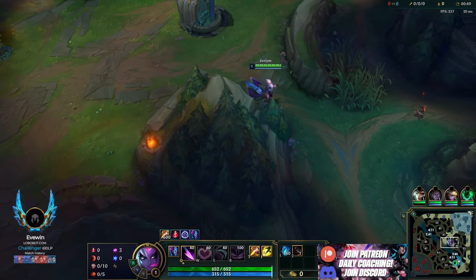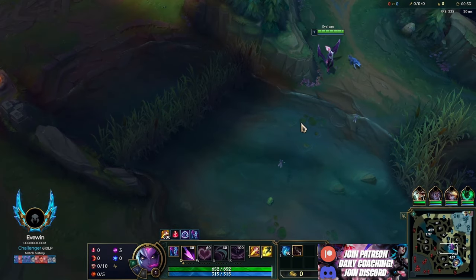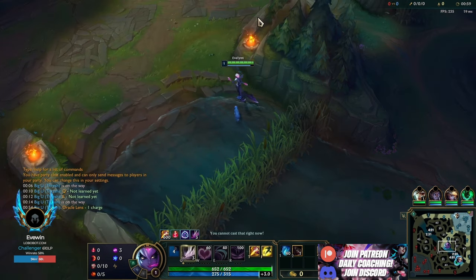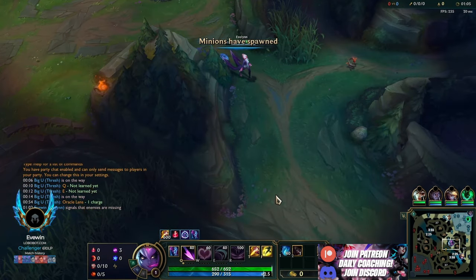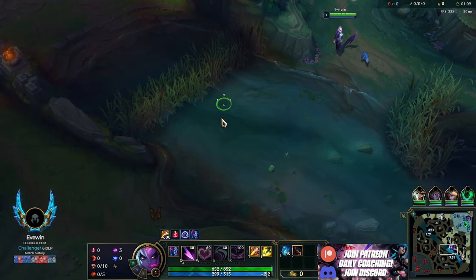Welcome back to another video. Today we're playing Eve in a challenger game on my main account. I'm going to show you how I destroy a Kindred - yet another harder matchup that a lot of people struggle with. I'll show you how I approach this game and carry it. It's not a high kill game but more about winning through macro and outplaying them, though the early game was quite nice.